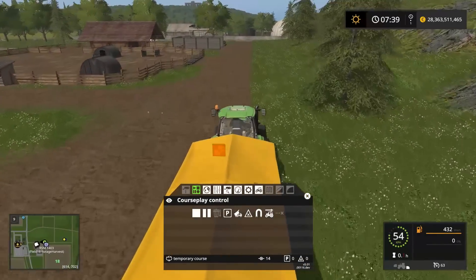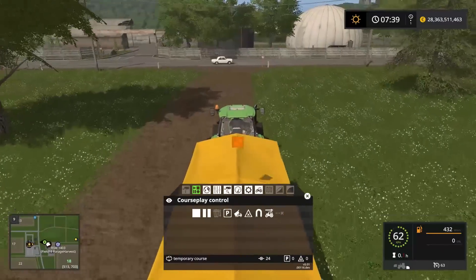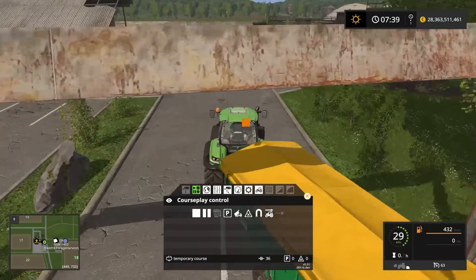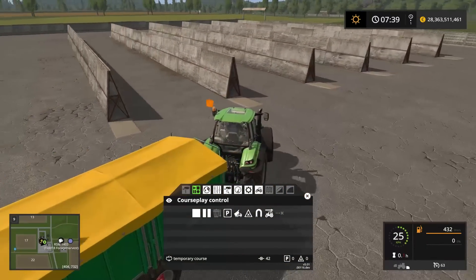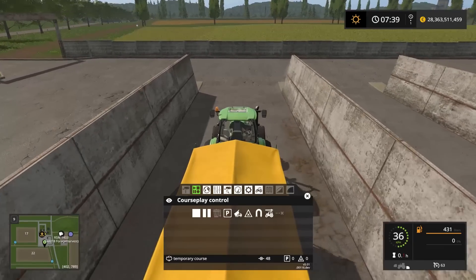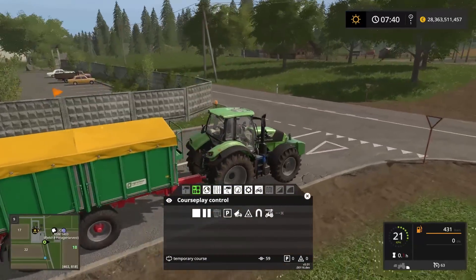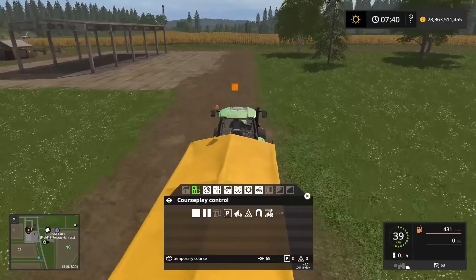I'm sticking to the side of the road so multiple Courseplay courses can run simultaneously. I'm pulling onto a road with AI traffic, so I'll slow down a little to give Courseplay a chance to recognize there is traffic. For this course I'm going to go straight through the bunker — no wait point — and Courseplay will detect the tip trigger and automatically unload the trailer.